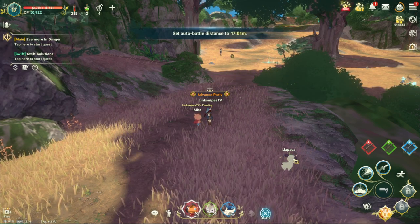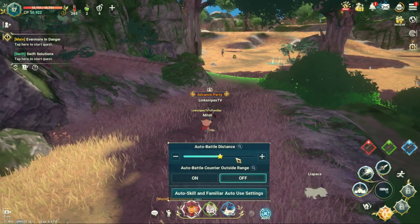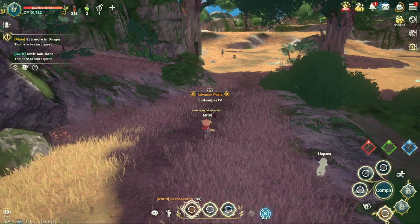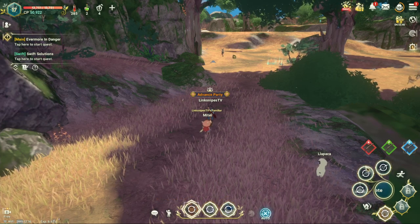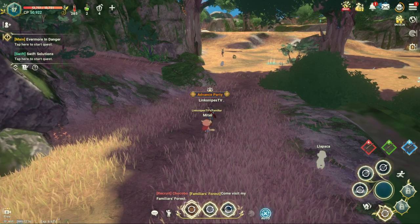The next thing: if you hold down the auto attack button, you'll bring up that menu again. Down here, when you click this, it shows you all your abilities — the three familiars, the three skills, and the three auto attack moves, plus the three specials.